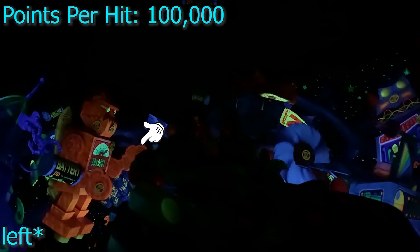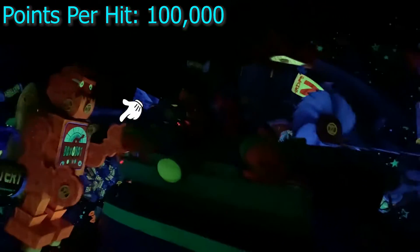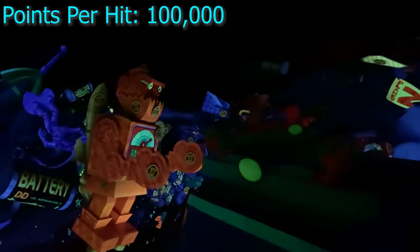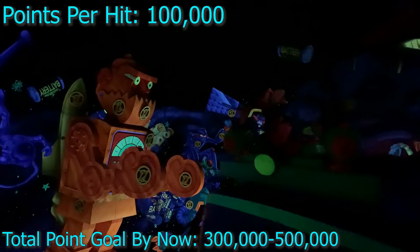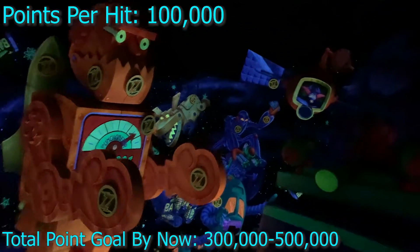When you're first starting out, the main points that you want to hit — the very first one when you look in on the right in the very first room is the left hand of the robot on the left hand side. You'll see a little Z there. You want to hit this as many times as possible in that very first room. This will give you a hundred thousand points each time you hit it.